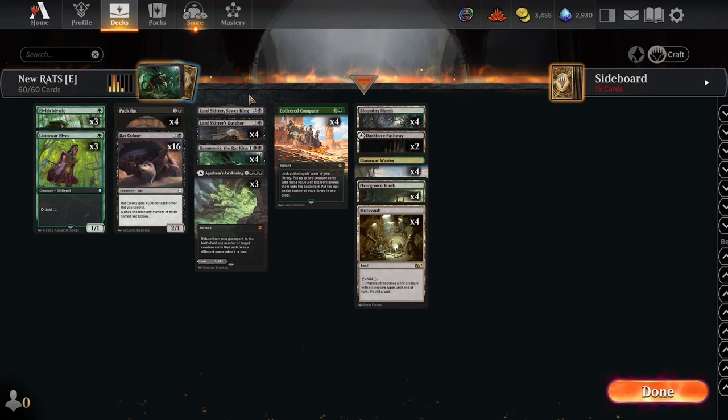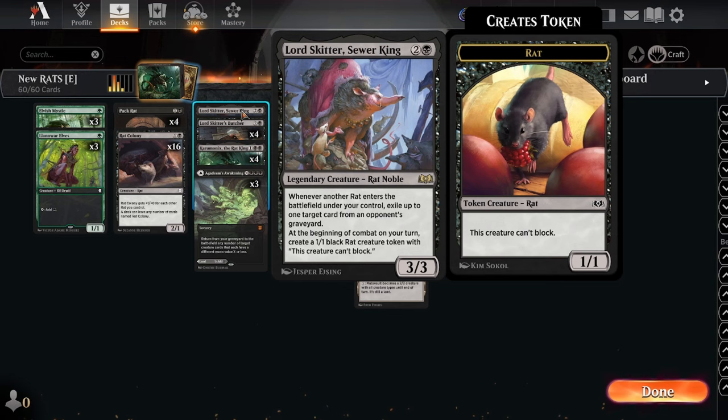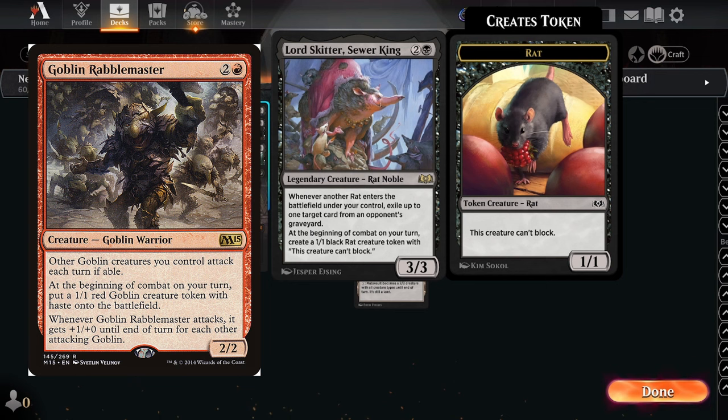Let's start with the king lord: Skitter, two and a black for a 3/3 legendary creature rat noble. Whenever another rat enters the battlefield under your control, exile up to one top card from an opponent's graveyard — pretty nice graveyard hate, not super practical. However, at the beginning of combat on your turn, create a 1/1 black rat creature token that can't block — a rattle master, if you will.